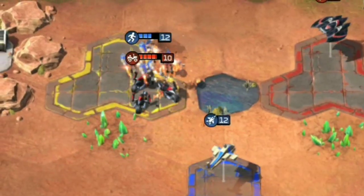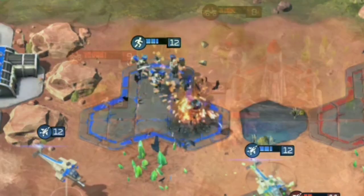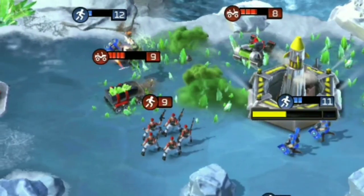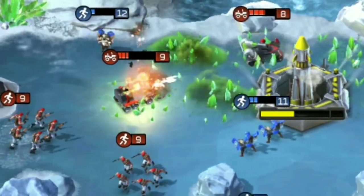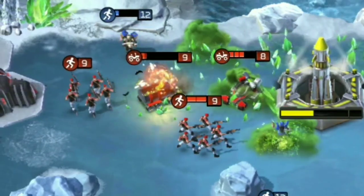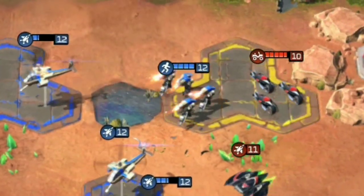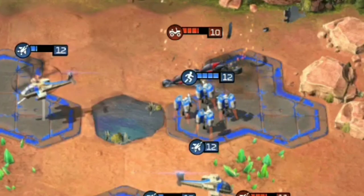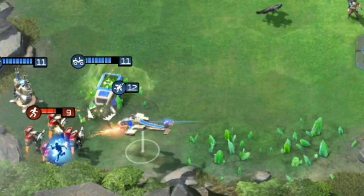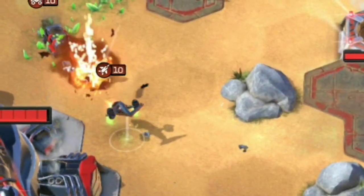As a squad, JJTs are surprisingly resilient to anything that's not anti-infantry fire, but the squad mechanic does also mean that their efficiency deteriorates as they take damage. Once the Jump Jet Trooper squad is below half health, I would seriously consider throwing them at something to release your population cap and build a new unit. JJTs are also unable to target aircraft, which means that Talons and Venoms are also good choices to clear away these pesky leaping lunatics.